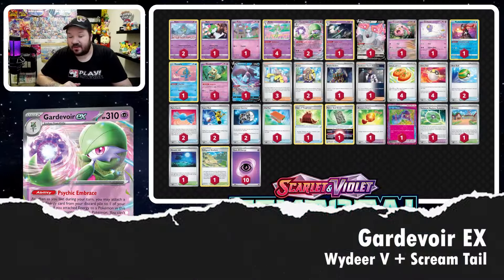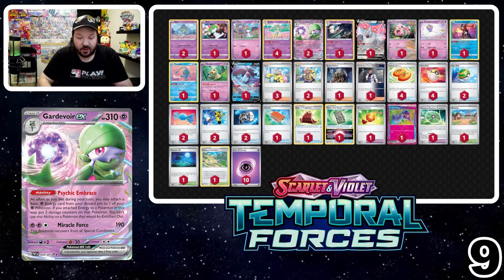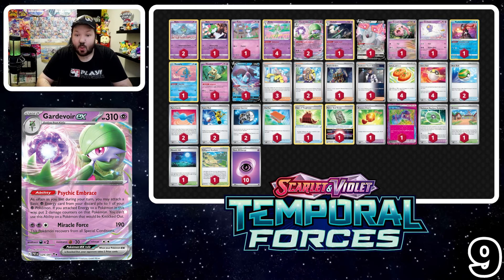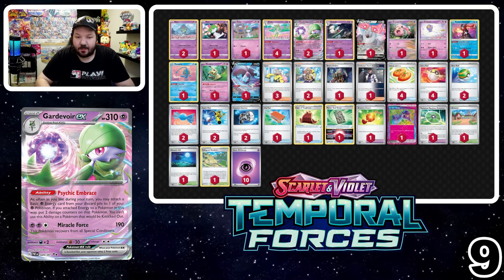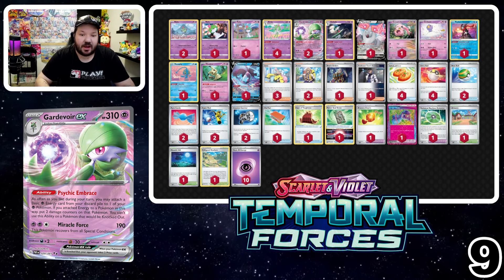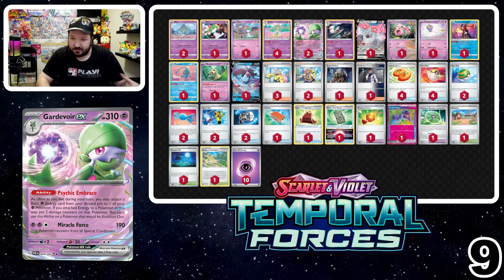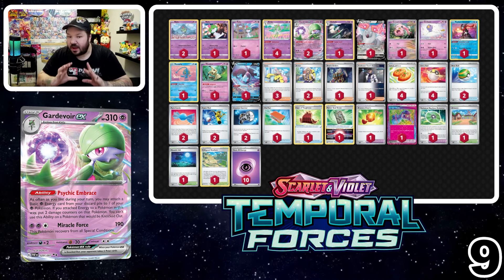Surprisingly at number nine is Gardevoir. I thought this deck died when we lost Chilling Reign — losing the Gardevoir with Shining Arcana. In this case we've replaced it with Screamtail, Driftloon, Mimikyu, and a Wyrdeer, since we also lost Zacian V. Losing Battle VIP Pass hasn't been that big a deal for this deck because we gain Buddy Poffin. We also gain Hero Cape, so we can load up energies onto single-prize Pokémon like Screamtail and Driftloon and hit for a lot of damage.